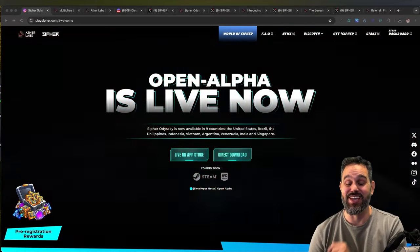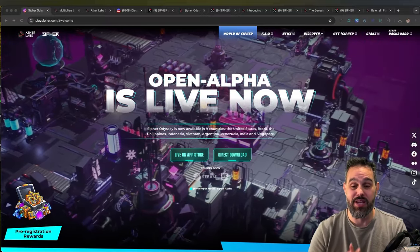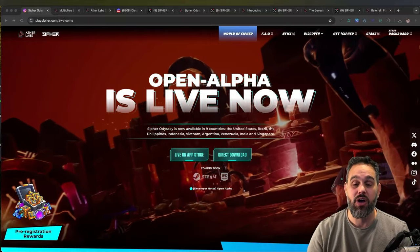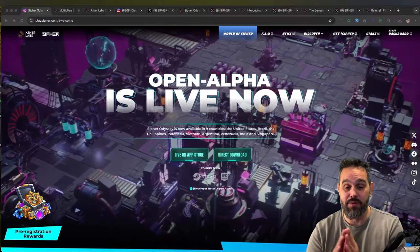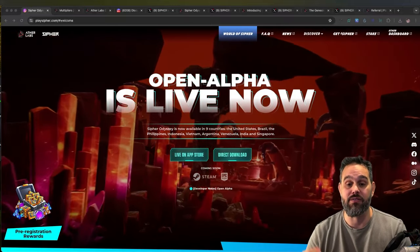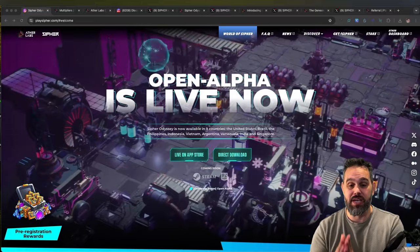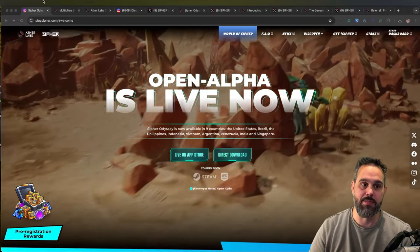Welcome back to the channel. Today I want to talk about Cypher - they are having a play-to-airdrop at the moment. On top of the play-for-airdrop, they also have extra drops in the game, so if you start playing now you can still grow your account very quickly. I'm going to explain everything you need to know. If you decide to play, I'll leave a referral link below which gives you 10 extra points on your account. I'll explain how you get the points and what you use them for.